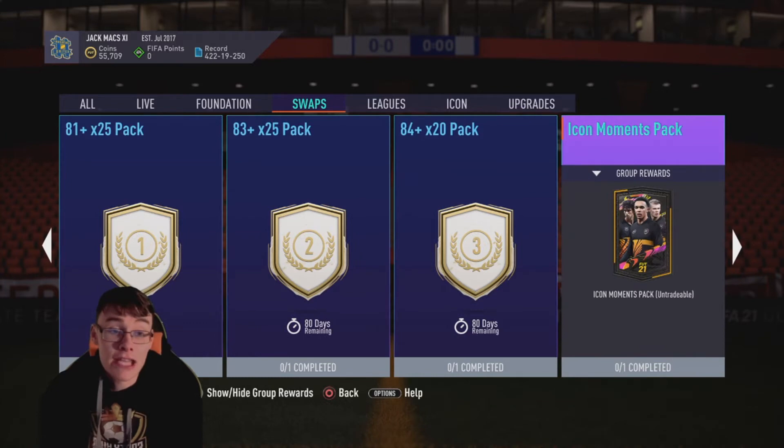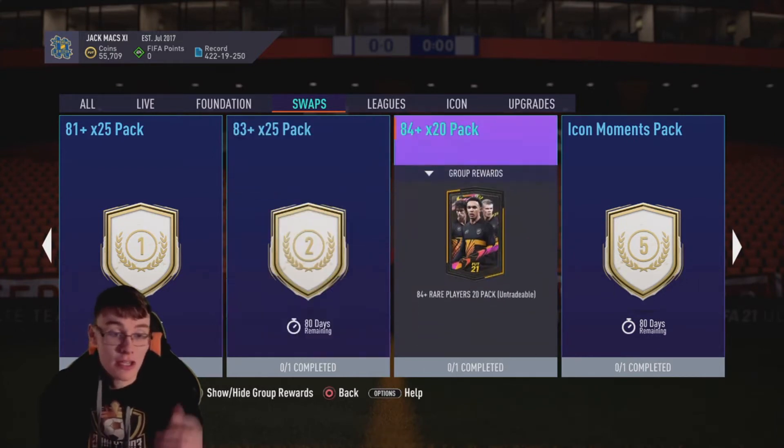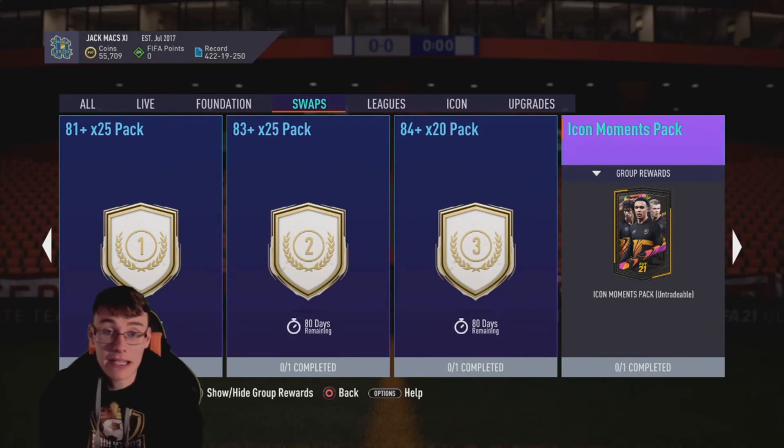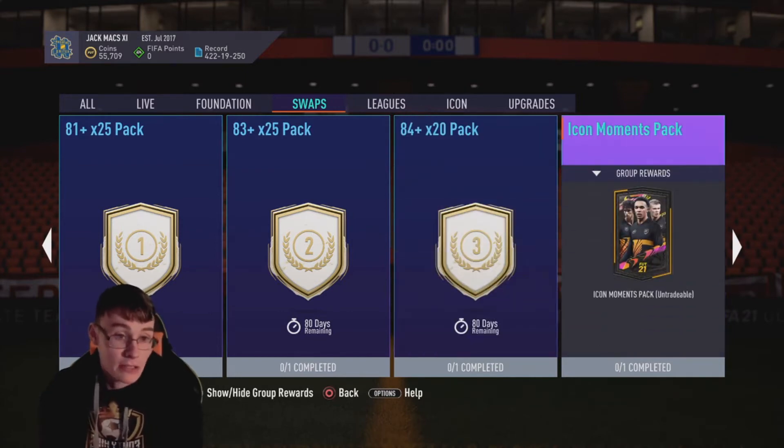For five tokens you can get the Icon Moments Pack — very, very good option. An Icon Moments Pack for only five tokens is very affordable, and if you're not planning on grinding loads, five tokens gets you a cheeky Icon Moments. Not a bad option at all.